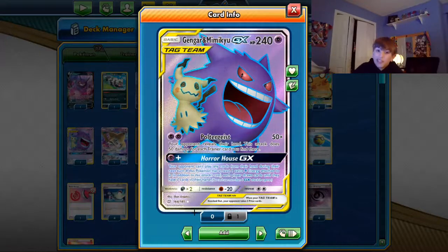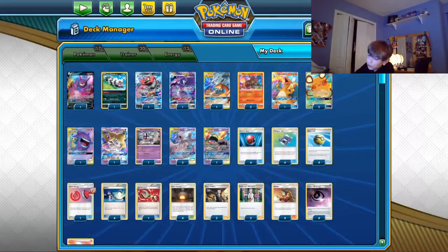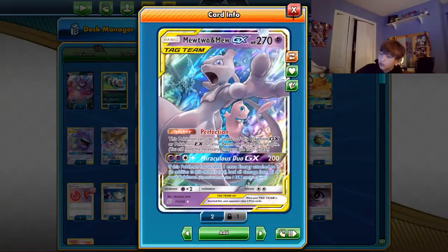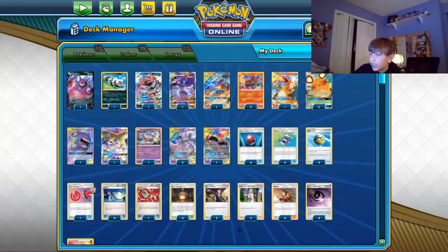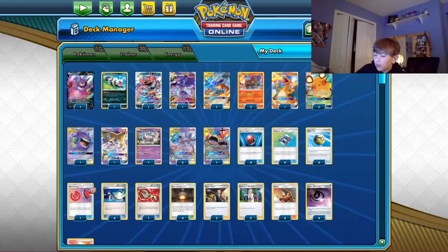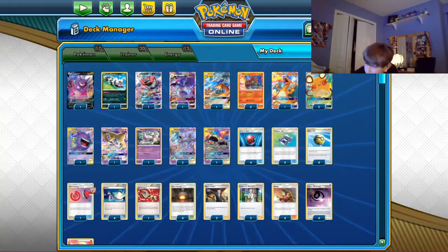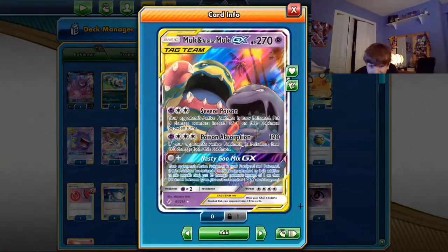One Jirachi for the Mew matchup, one Mewtwo to get back your supporters. Three Mew Mew — four feels a little overboard. Sometimes you have a Mew Mew and a full bench and you don't want to put six prizes on the board; you want to force them into seven or even eight prize games sometimes.